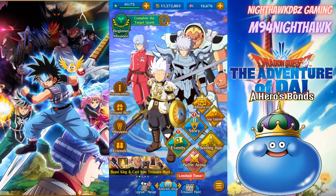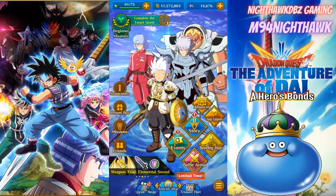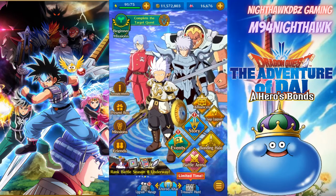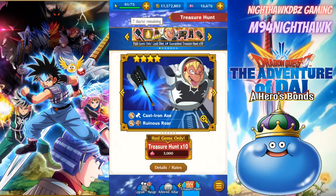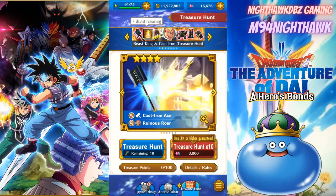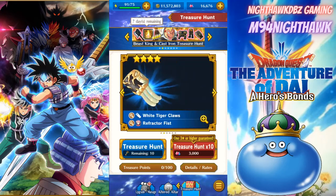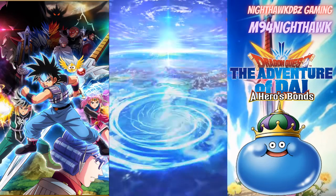Hey, what is up guys, Nighthawk DBZ here, welcome back to another Dragon Quest Dai: A Heroes Bond video. It's been a little bit. We did have a few announcements that we talked about, including a crocodile weapon. We are going to be summoning today — I got a total of 10 keys and we're going to be doing the key summon video, going over the banner, hopefully walking away with the cast iron axe or one of the new armor pieces.